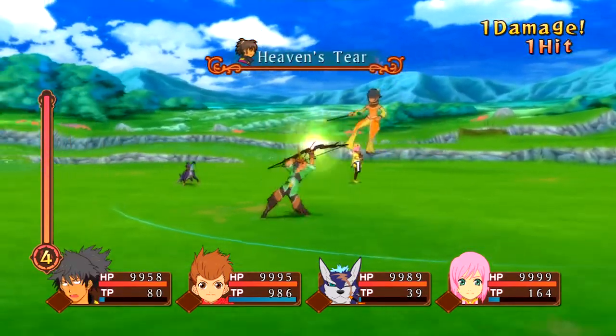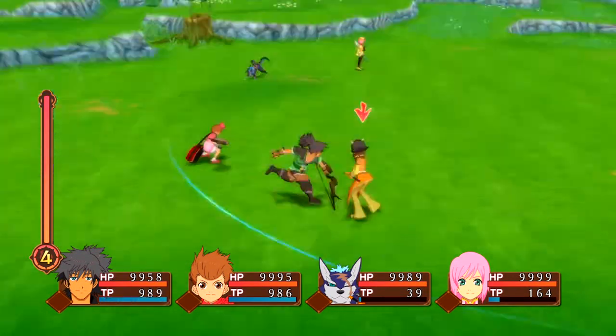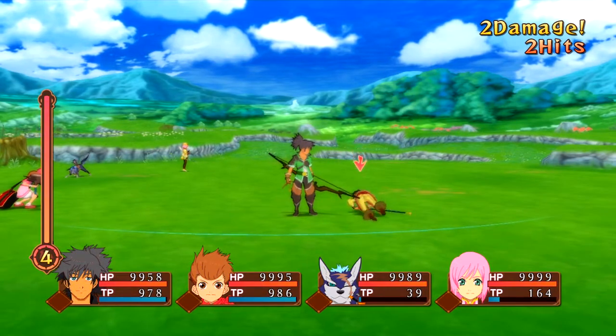For the rest of this video, I'm going to be showing how fast spell canceling is compared to not using it. For Cloud of Heaven's Tears, I'm going to perform the move normally, and then do a Guard cancel to show the difference.